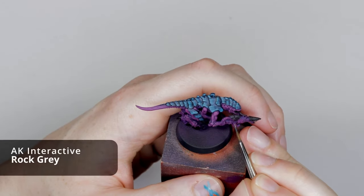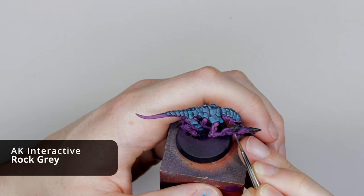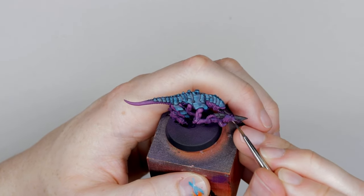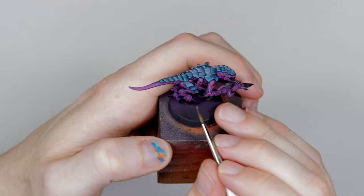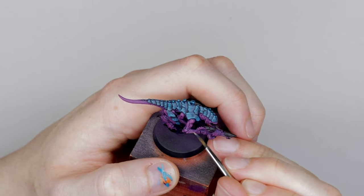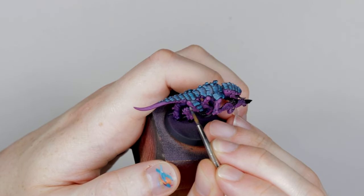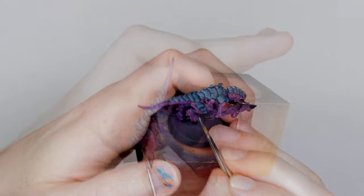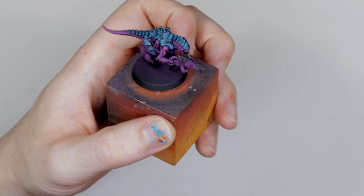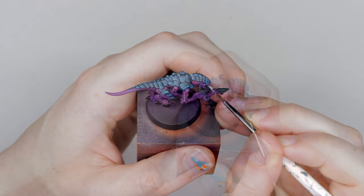With that done, we can go in and paint some of the details. I picked up Rock Grey, wiped off most of the paint onto tissue paper, and then lightly brushed over the vents on the gun and also the arms, just to pick out the raised areas — not flooding the whole area with this colour. Then we're going to go in with Flesh Terrors Red and just fill in those gaps. With that Rock Grey, we're also going to paint in the tongue and the eyes.